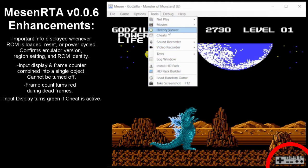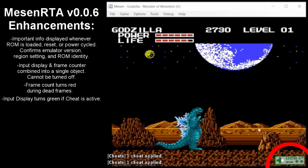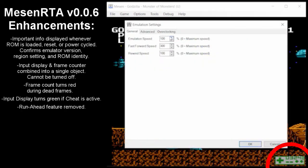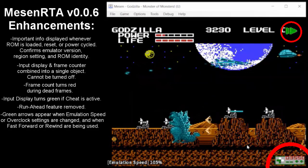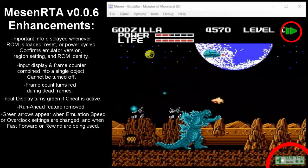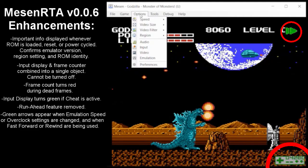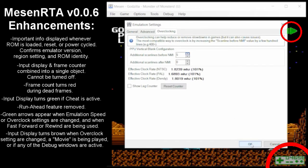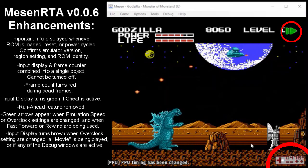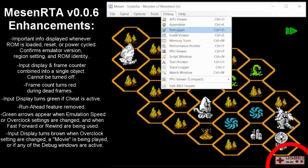This new input display has some other nifty features as well. If you activate a cheat in the cheat editor, such as a Game Genie code, the input display will be colored green. Under emulation settings, the run-ahead option has been removed, and if the emulator speed gets adjusted, there will be an icon showing if the speed is faster or slower than normal speed. These icons will also appear when a rewind or fast-forward feature is being used. If the overclocking settings are adjusted, this green arrow will also appear and the input display will be colored a reddish brown. This coloring to the input display also occurs when a movie file is being played or if any of the debug windows are open.